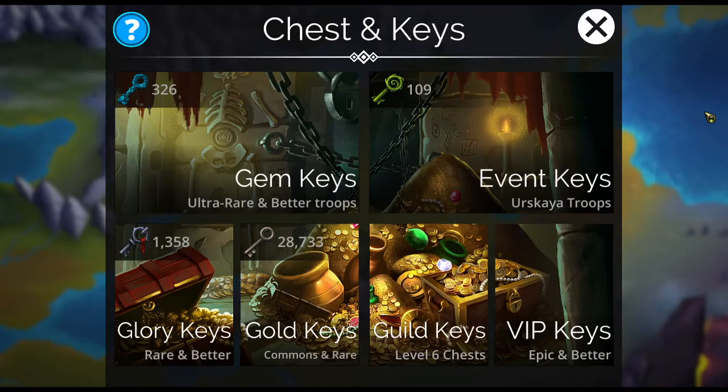Hi! GankyCall here bringing you another tiny tutorial for Gems of War. This time we're going to focus on all the keys, shards, and seals. Why are there so many different kinds in this game? Why do they have to make it confusing? We've got seals, gold keys, glory keys, gem keys, event keys, and chaos shards. Why did they have to make it so confusing? I don't know, but I'm here to explain all of that to you.